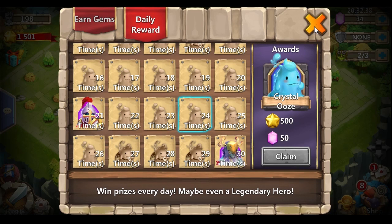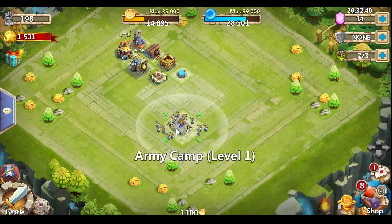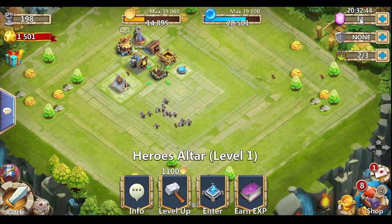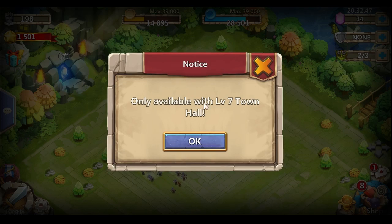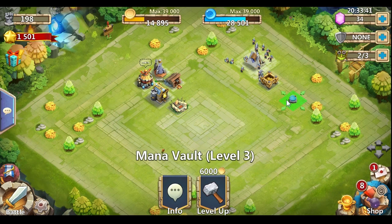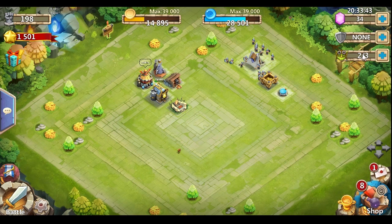Town Hall seven is an important key level because you'll have the ability to have five hero bases. As many of you know — and many may not — this game is about your heroes. We unfortunately have terrible heroes right now, but that's okay.